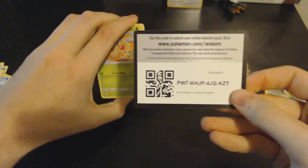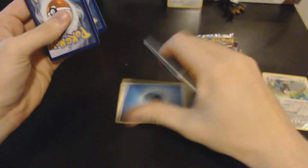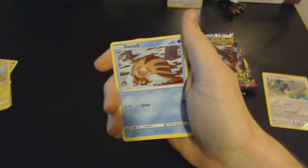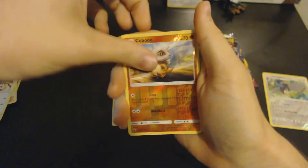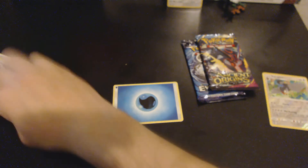Alright, there's that code card for you guys. I'm gonna save the Ancient Origins for last. We have a Water Energy — Weedle, Shellos, Beedrill, Cacnea, Swinub, Shelgon, Lusamine, Staravia, the reverse holo Cubone, and a non-holo rare Scatterbug. See what I'm talking about — these packs are just nothing. The pull rates are not generous.